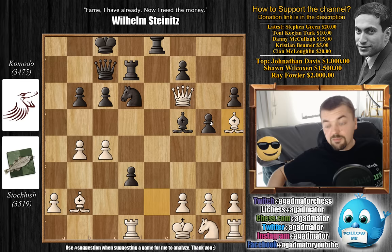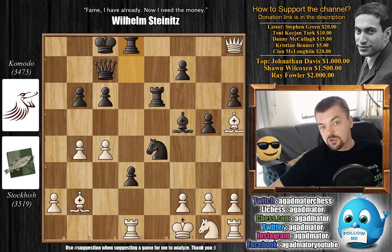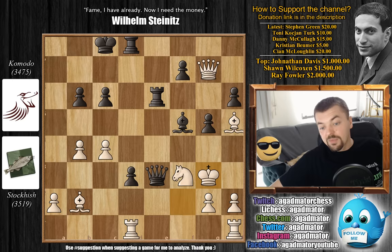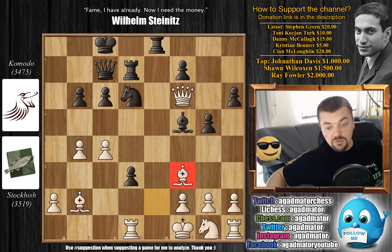Also a very interesting idea after Bishop to h5: after Rook e6 attacking the queen, Queen d4, Black doesn't even have to go back with the knight. He can play Knight to e4 and draw the game by force. After the queen moves with check, the queen goes back, then Queen to f4 threatens checkmate on f2. After White defends, Knight captures on f2, King captures, Queen e3 check, king moves, Queen f4 check, king moves, Queen e3 check - and so on, a draw by threefold repetition. That's most likely why Stockfish played Bishop to f3 - not because he was afraid to play Bishop to h5, but because he wants to win this game.